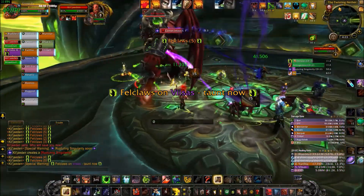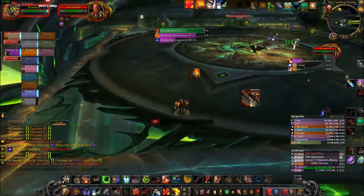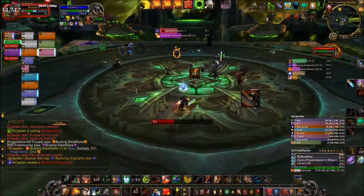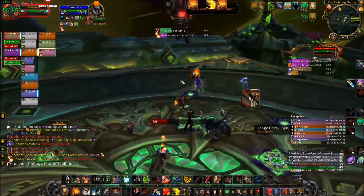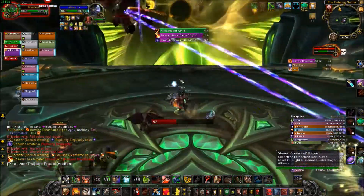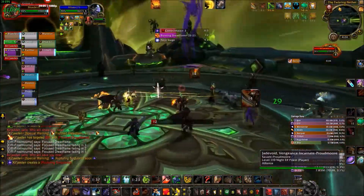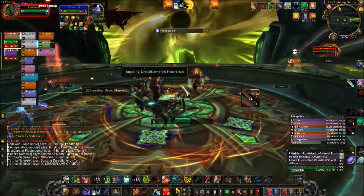You see right here with Rupturing Singularity coming in — just don't forget that you can use your Charge or Intercept to get back on the boss as soon as possible. For the soak, I forgot to refresh my Ignore Pain, but always make sure you use Spell Reflect for it. Then I'll always pop a second cooldown like Last Stand, my Archimonde's trinket, or Shield Wall, just so I don't get one-shot by that big damage. If you're able to stack up an Ignore Pain pool like I had, that's going to make it a lot easier to survive the hit. Just don't forget to refresh it when you switch phases.